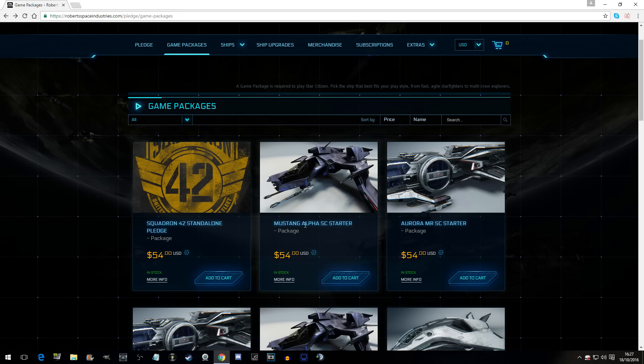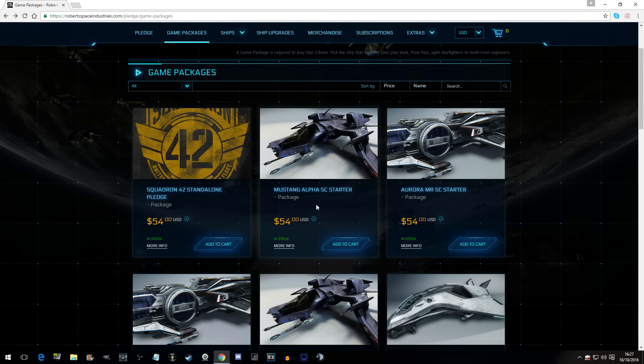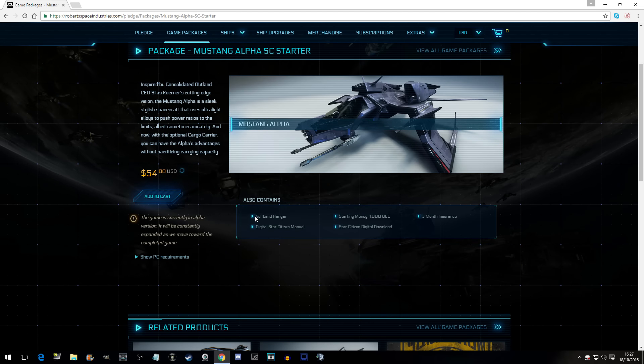If you buy a Mustang Alpha SC Starter — that's the Star Citizen Starter — Star Citizen is the online version of the game where you see everybody doing all those missions on YouTube. This is what I started with. What you get is a hangar, the digital Star Citizen manual, and starting money worth 1,000 UEC. UEC are not in-game yet, so you can't spend that.